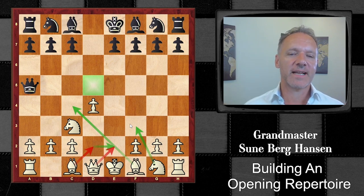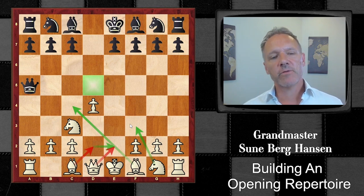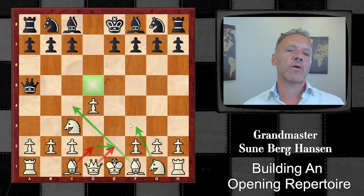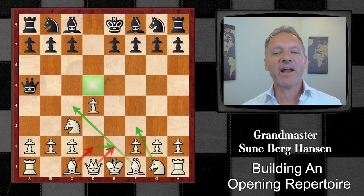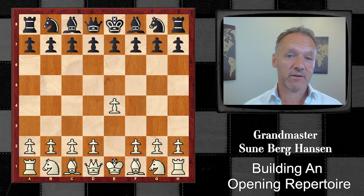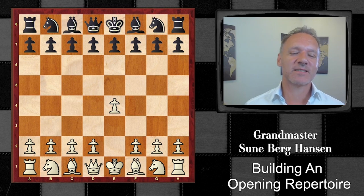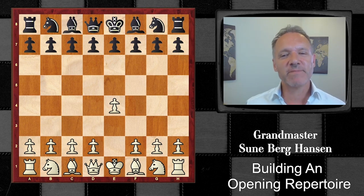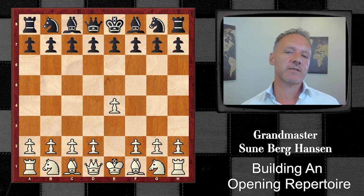This concludes our journey in the wild repertoire — trying to get an attack, sacrificing pawns, getting pieces out quickly. Now we'll look at a more simple, solid way of playing. If you know yourself and know you don't like to sacrifice pawns and lose the endgame, it's probably a good idea to get all your pieces out first. This is the solid repertoire.